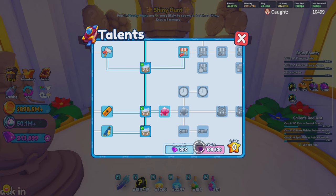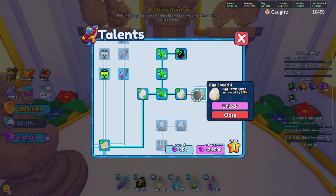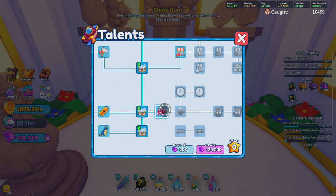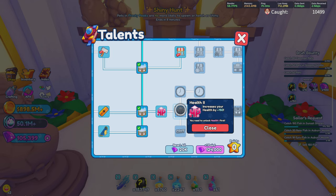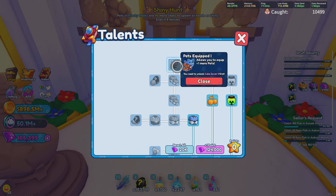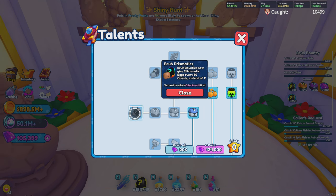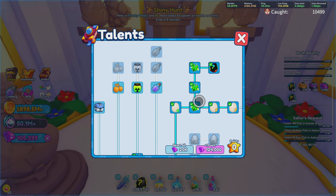I've bought so many talent points that every single point now costs me 108,000 gems, and they tend to go up with every purchase. A lot of people question how to get more HP — if you come down here, you can increase your health by 200 for a total of 1,000 health. Make sure you're utilizing this to your maximum capacity. My initial one I tend to go for is luck, because luck is going to be the next thing we talk about.